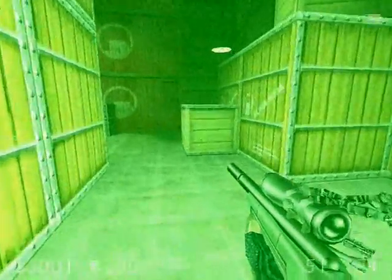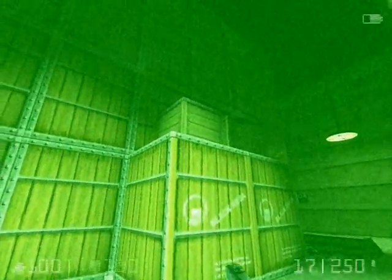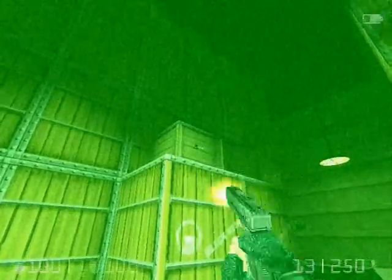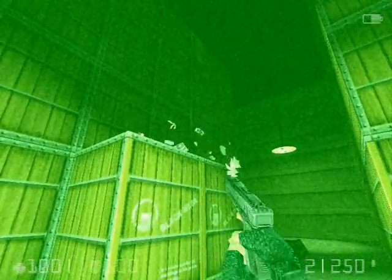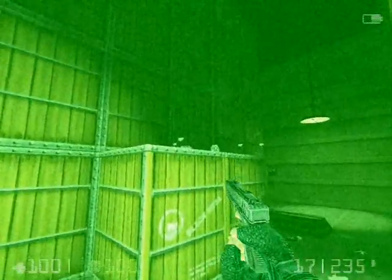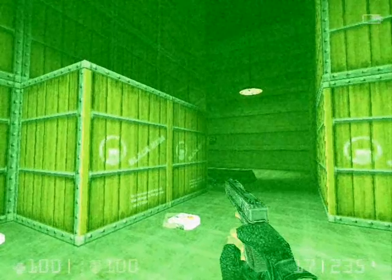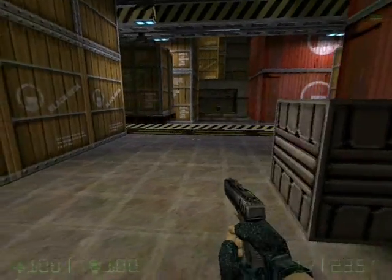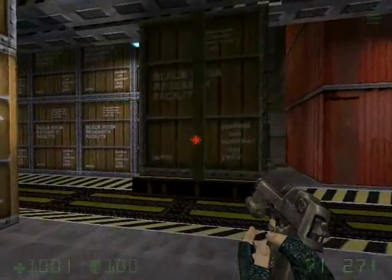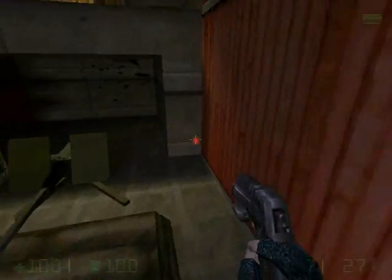Now we'll go back and open up these crates for the health. There are some crates up here and you can break them with the pistol, but there is no way to get up there to grab the items — there's no way up there. If you know of a way, please let me know. You hear that sound? That is the annoying sound of the moving crates over here. Anyway, go across the tracks.